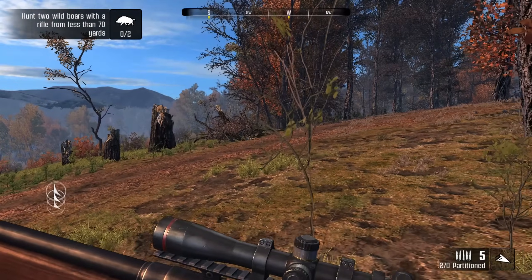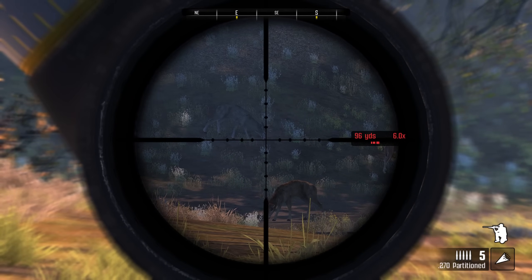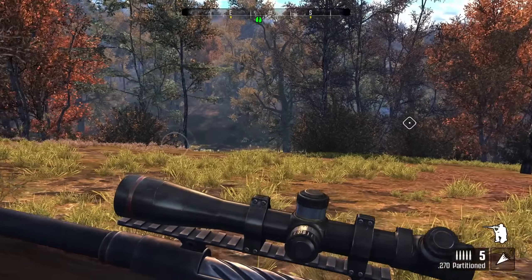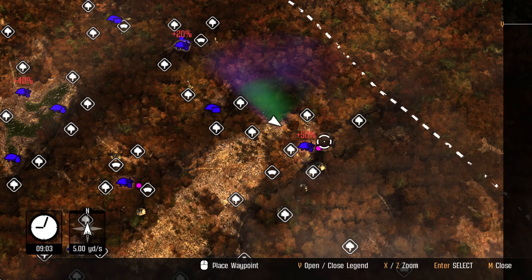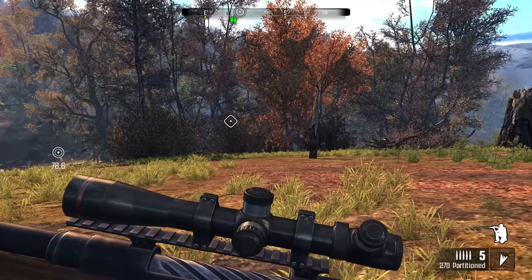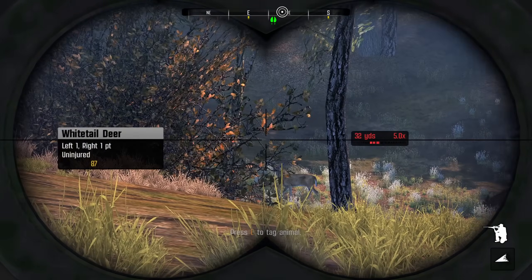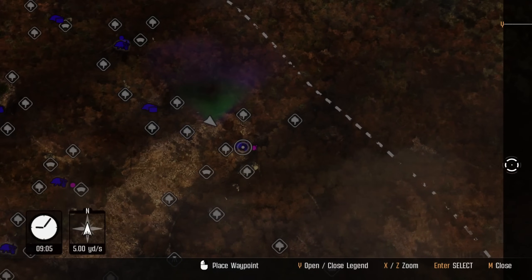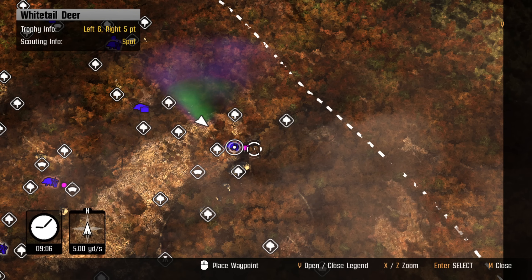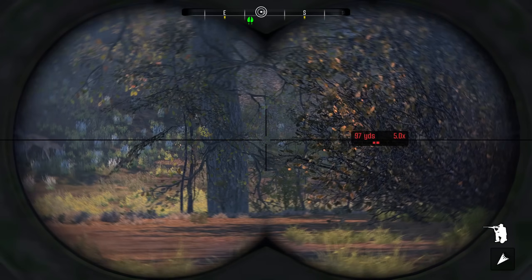You guys have really been liking these episodes on this game, and I've been enjoying it too — it's been a very fun game to play. I wonder if we can shoot other stuff while we're going for the Wild Boar. The boar spot is over here apparently, but I just see Whitetail. I don't see Wild Boar there at all.